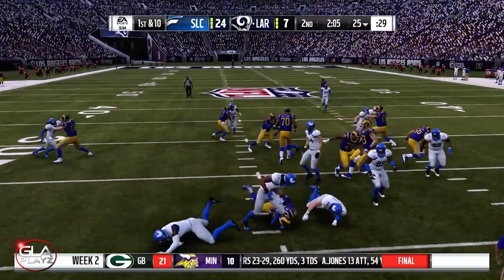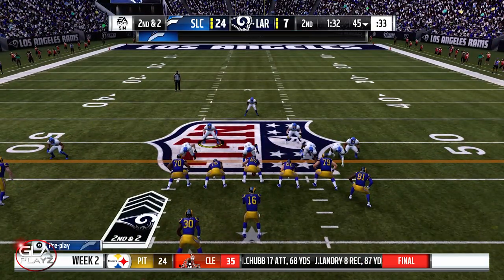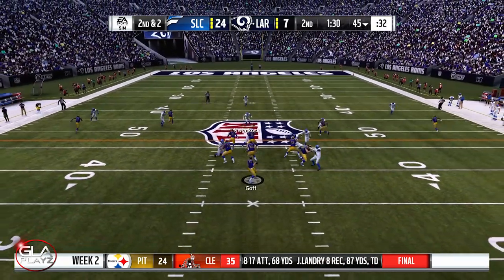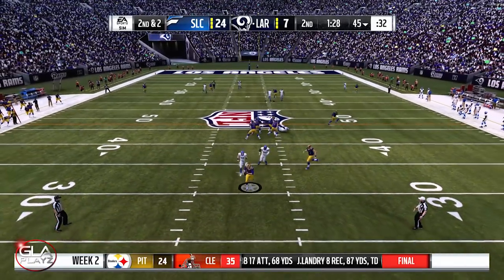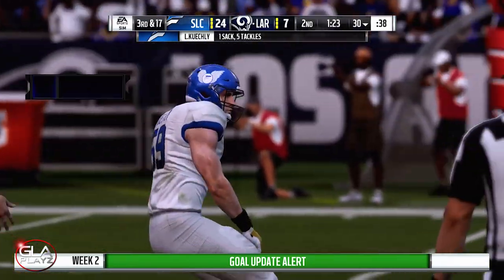Handoff to Gurley, he's gonna get met in the backfield — we're doing a really good job shutting down the run. Second and 10 at the 45 yard line, and he's gonna be sacked by Luke Kuechly. Our middle linebacker is all over the field, he's having a great game.